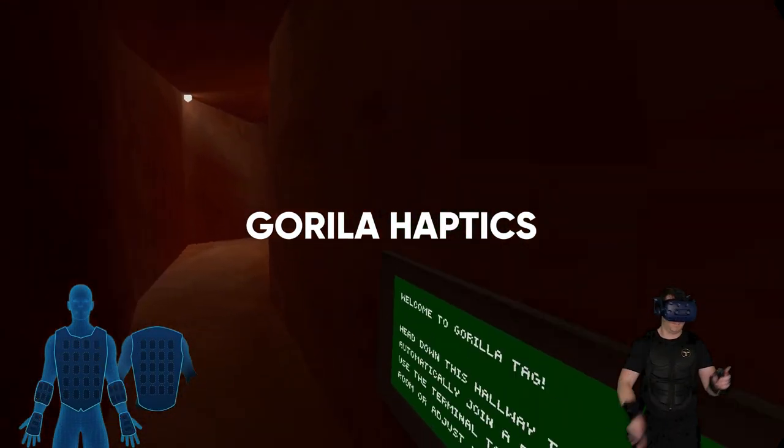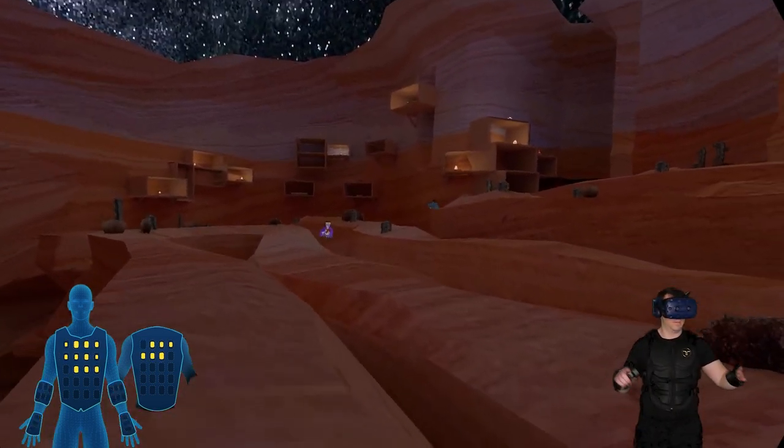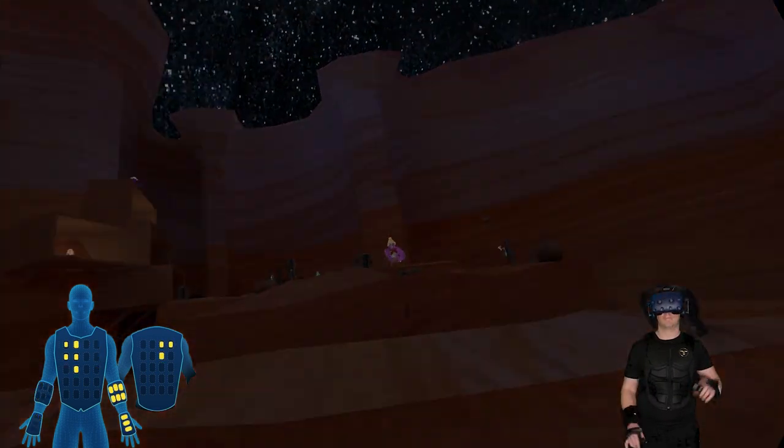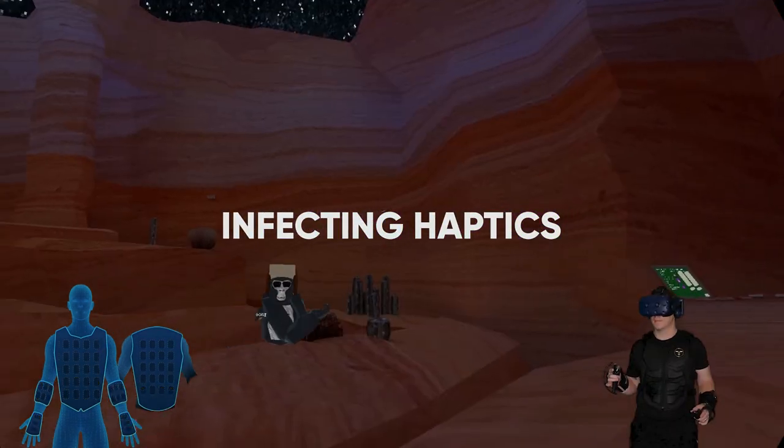Immersive movement haptics allow you to feel when you're slapping on the walls or the ground to move about the game. Feel when you've been tagged with a wave of infecting haptics.